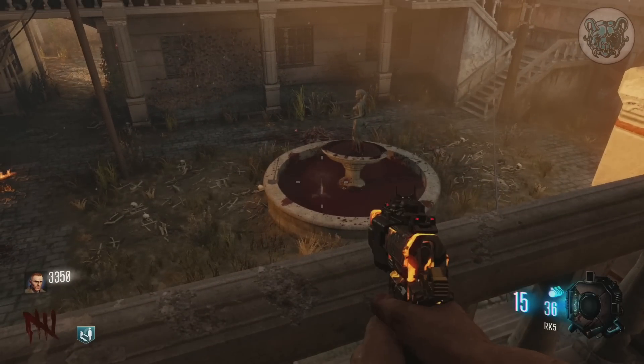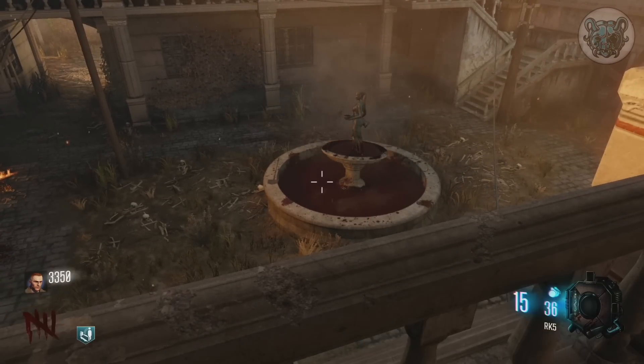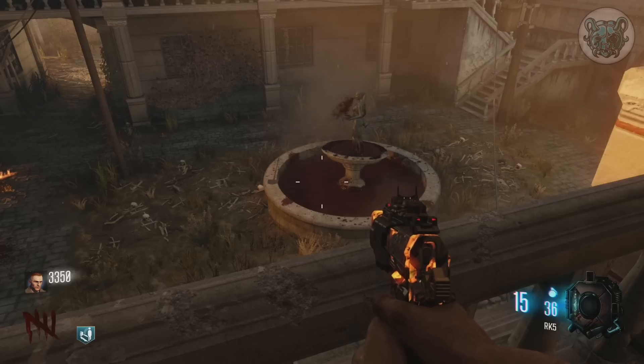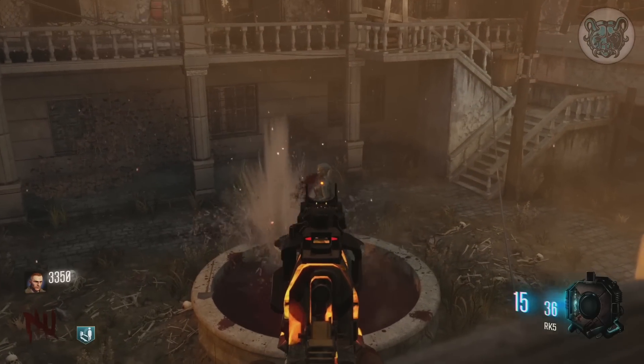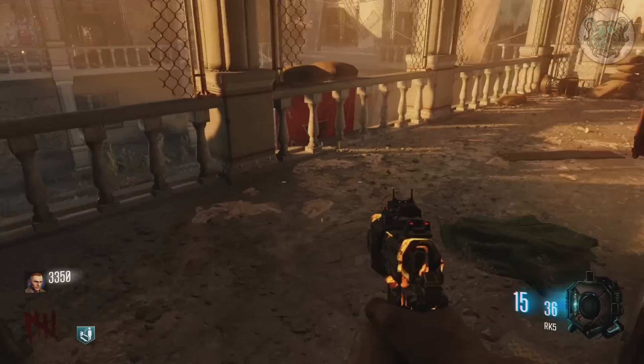Why would Treyarch do this if it was just cut assets? It's possible this turret is actually activated by an easter egg and would act as a trap of some sort. If it is an easter egg, I'd assume it involves players throwing things into the fountain to trigger something. If you have any ideas on how to solve Call of Duty's oldest easter egg, let me know in the comments or join my Discord.